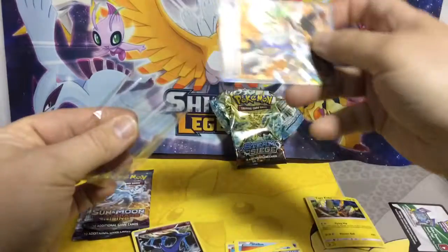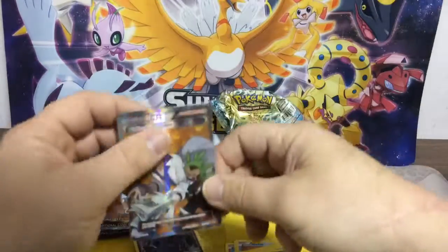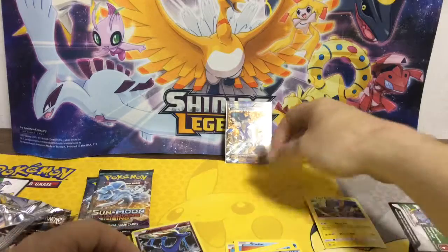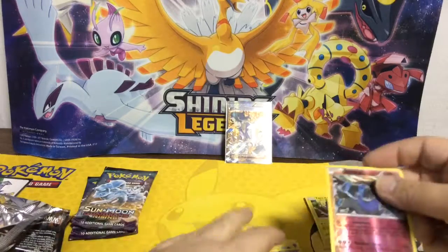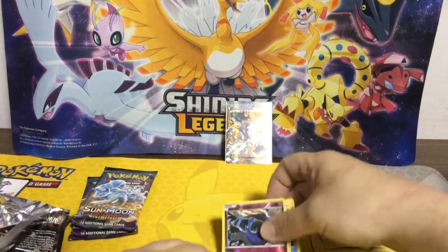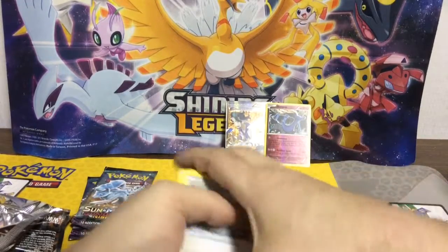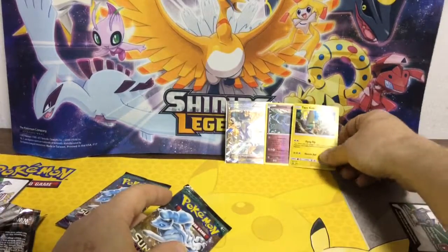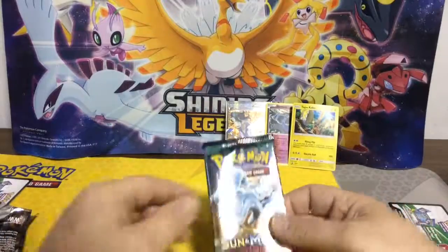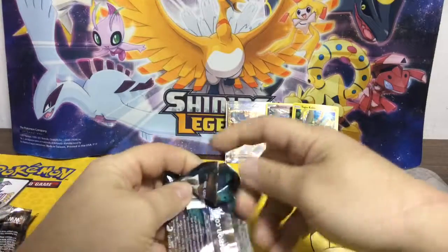That's pretty good. It goes right into my fiancée's deck because she's the one that wants max rarity and everything for her card deck. She takes care of the cards, so that's okay. We're a playable family. And we'll keep the Reverse Holo Xerneas. That's a pretty good pack. I can't complain about this — I think that's the value of the box right there. Koko promo, Full Art Sycamore.